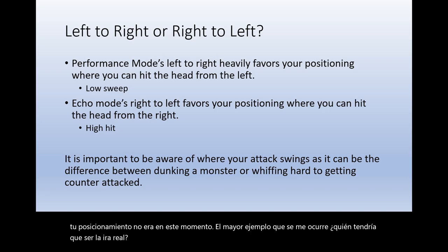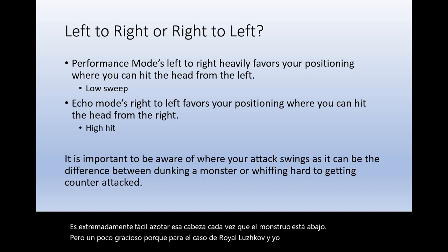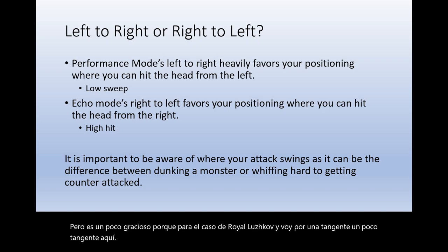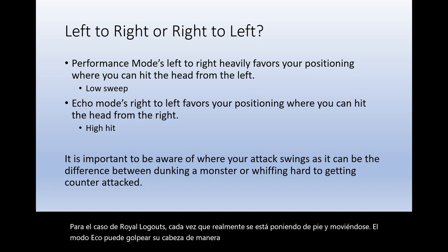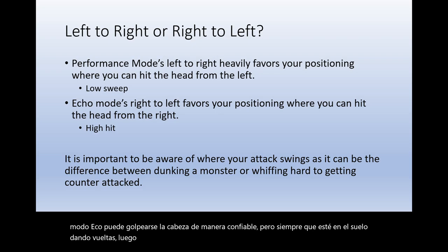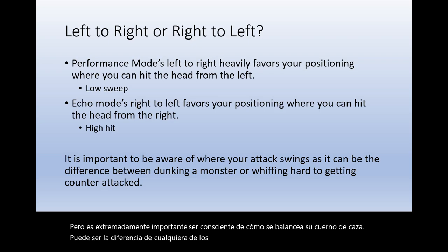With Royal Ludroth, it's extremely easy to whiff on the head whenever the monster is down. Interestingly, while Ludroth is standing up and moving around, echo mode can reliably hit his head, but when he's on the ground flopping around, performance mode can reliably hit his head. It's extremely important to be aware of how your Hunting Horn swings, because it can be the difference between dunking or whiffing hard and getting counterattacked — especially fighting Goss Harag or Rajang, where hitting the right spot can determine whether you get clapped.